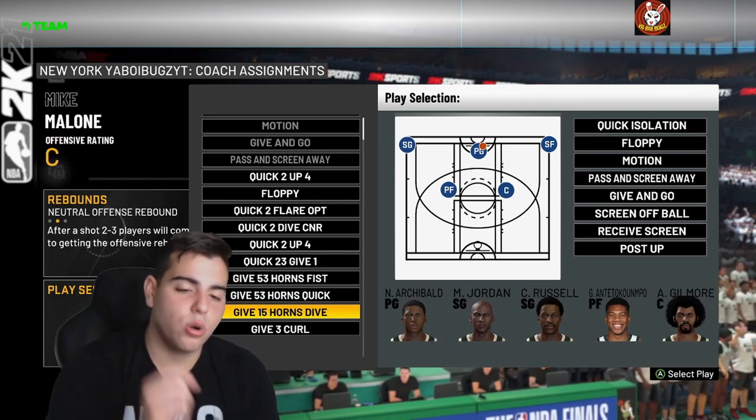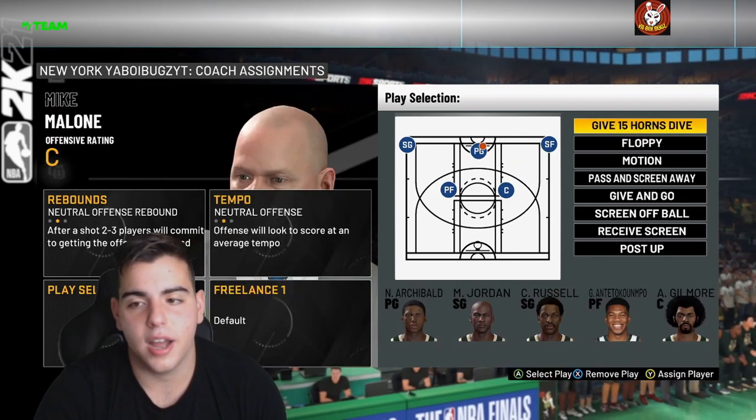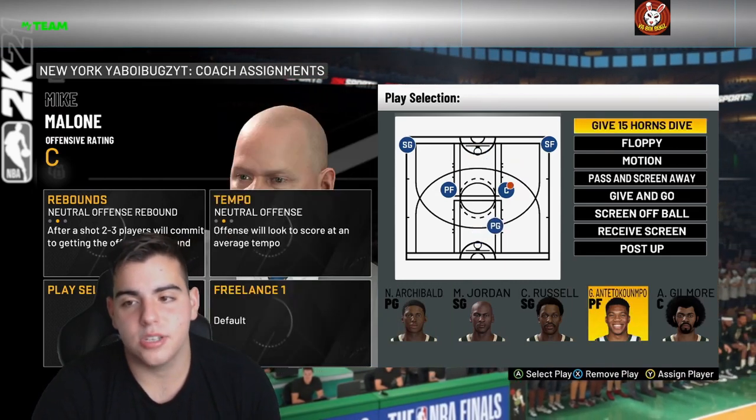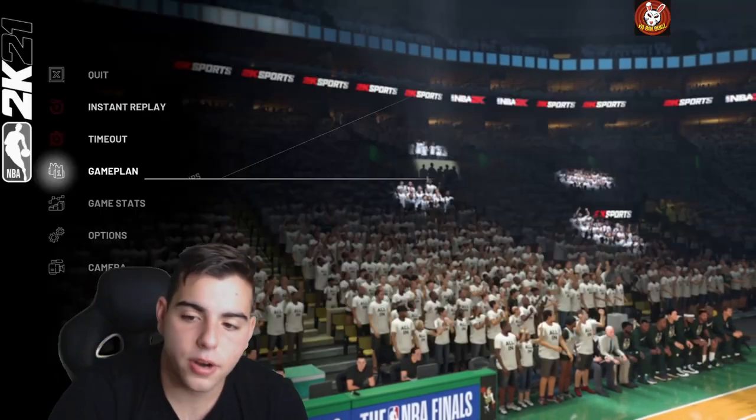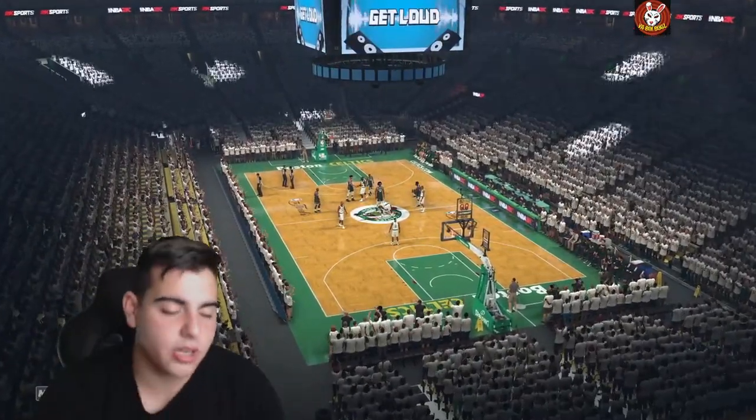Check out my best playbook video for NBA 2K21 MyTeam. We're going with Give 15 Horns Dive — you assign it to Giannis because he's OP, or whoever your best player is. Now start the game up and I'm about to show you the best glitch in NBA 2K21 for completing these solo challenges so easily.